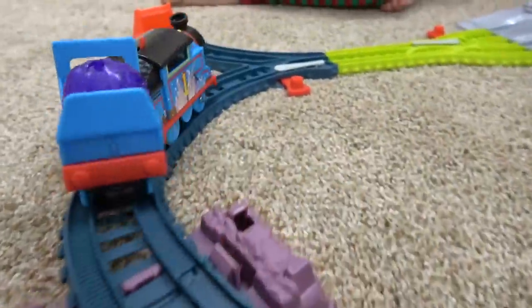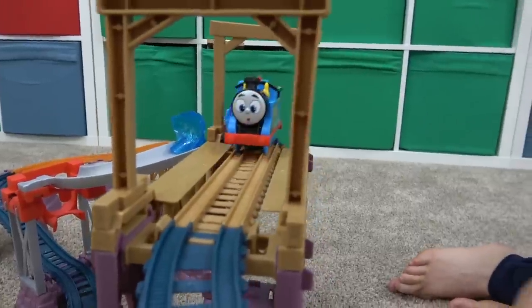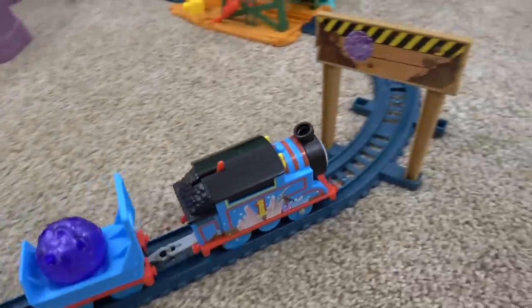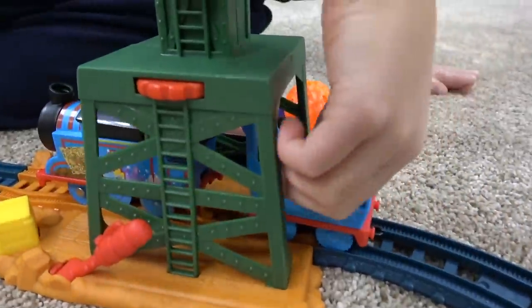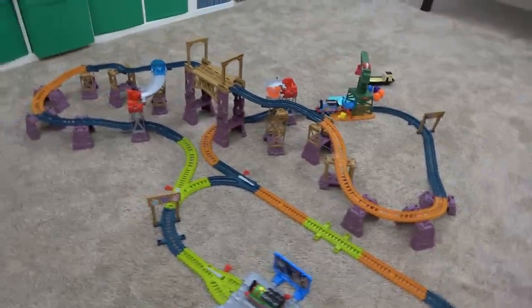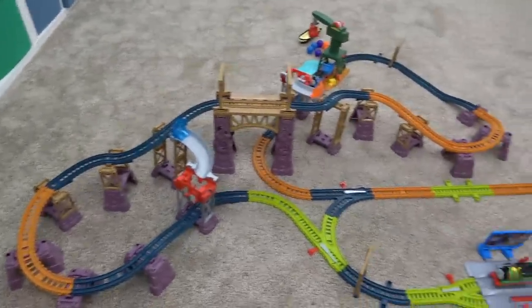Here comes Percy down the line, and Thomas has the last one. This is a lot going on in this set. Cranky loading up Percy, and here's crystal number six — I think this is the most confusing out of the two setups we've done so far. Over the bridge and far away. He'll be coming down the mine shaft. Is he going to get stopped here at Cranky? They've already got it — fantastic. Bulstrode gets loaded up and off he goes without dropping any crystals into the ocean. This was setup number two — a lot more confusing than setup number one, with a lot of accidents no matter which way you went.